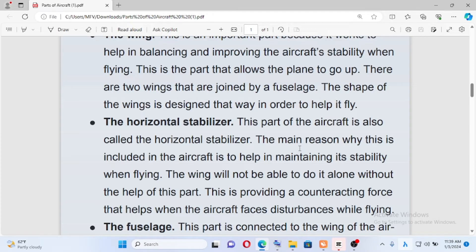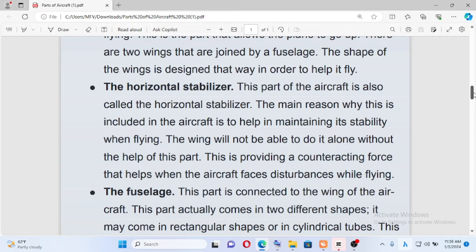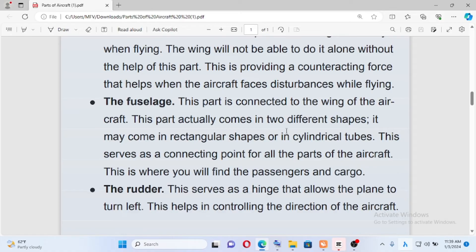This will help us — the fuselage, connected to the two wings. This part is connected to the wing of the aircraft. This part actually comes in different shapes — it may come in rectangular or cylindrical tubes. The best shape is cylindrical. All this serves as a connecting point for all the parts of the aircraft.